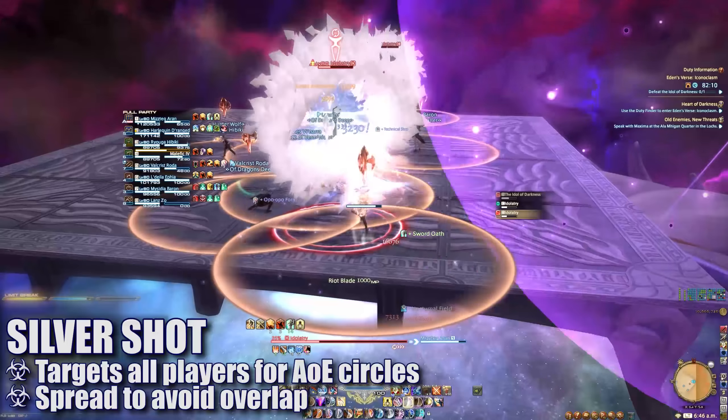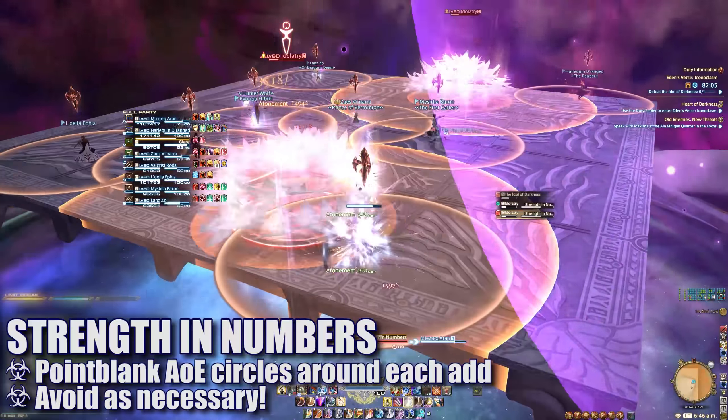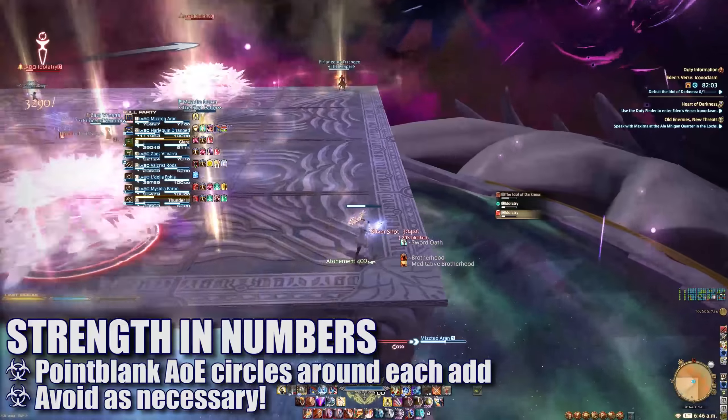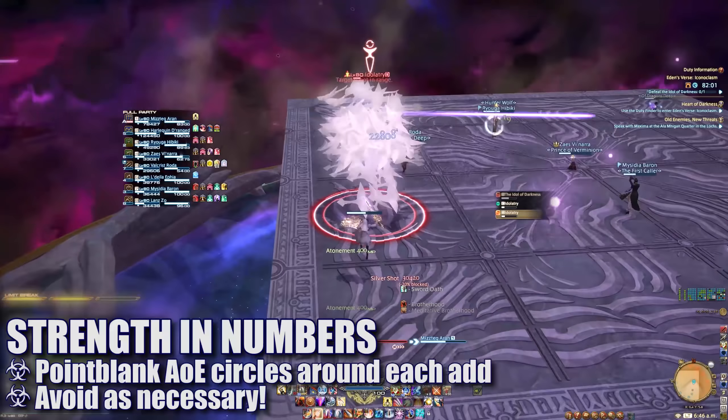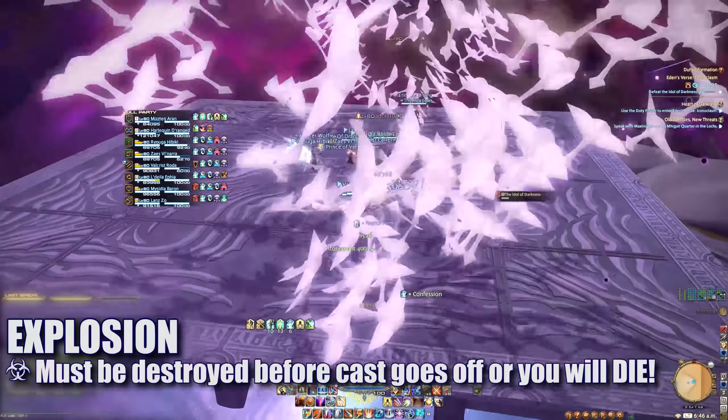Silver Shot will mark all players with circle AoEs — spread apart to avoid overlapping damage. The next Strength in Numbers is a point-blank AoE around each add, so move away as necessary. At this point the adds will begin to cast Explosion and must be destroyed before the cast goes off.